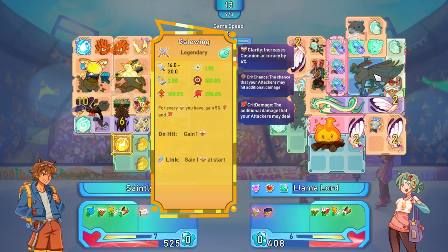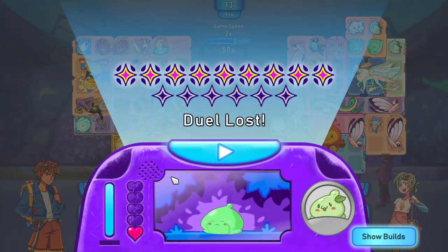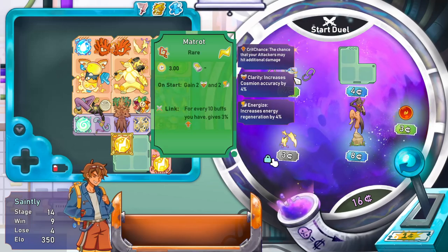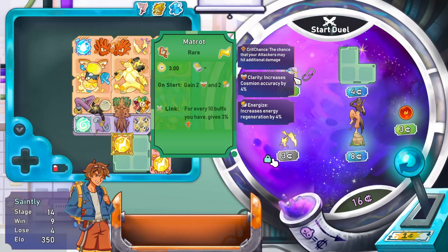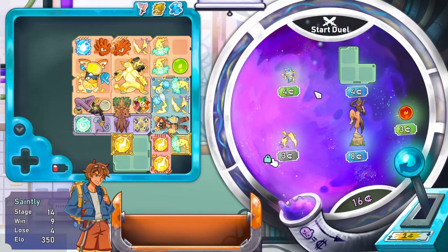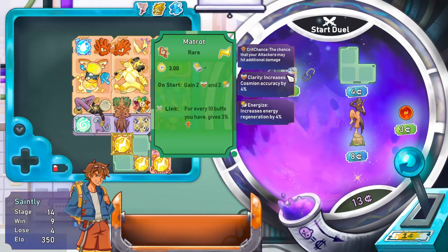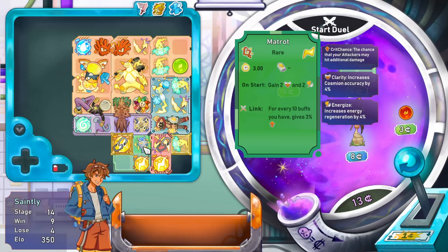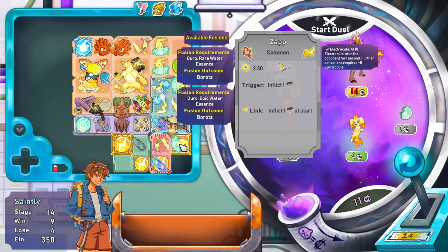Gale Wing - it's all about the clarity and the air. I'm getting absolutely smashed here - not a hope in hell. Okay, lots of epic energy which is good. Crit chance could be nice - for every 10 buffs you have, gives 3% crit chance. On start gain clarity and energize - not terrible. I'll pop you there. What do you link to? I'll link to a combat unit - maybe we don't want you. Just need another something electrical to pop there ideally.